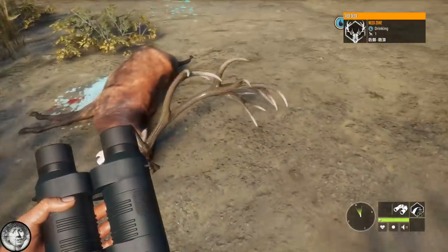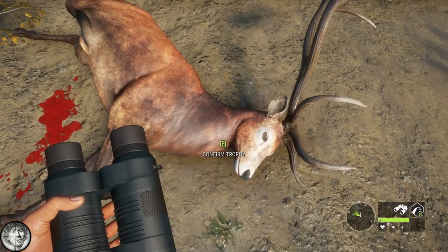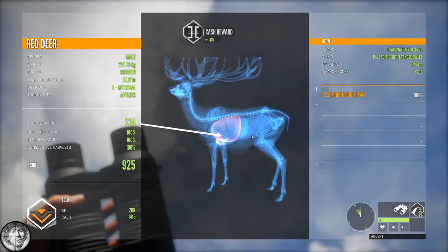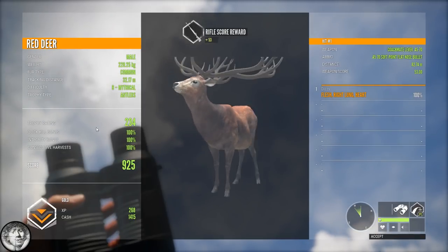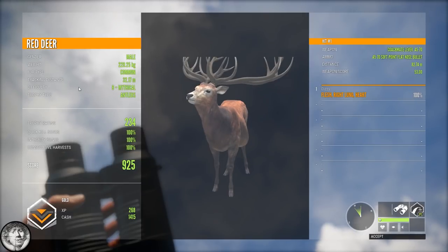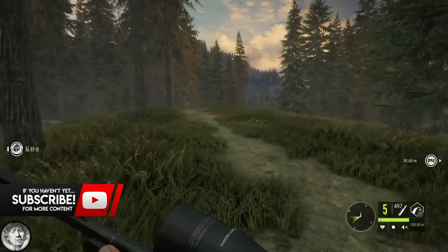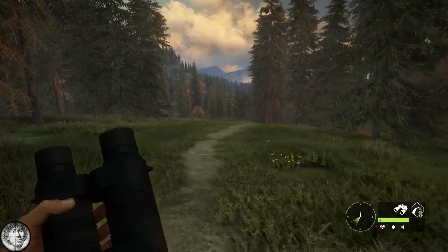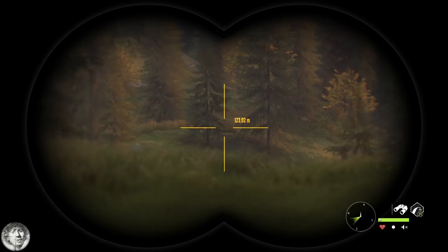And here's our red deer. I still don't have a diamond red deer on Hirschfelden — I have one on Park Fernando but not on Hirschfelden. This is a gold 925, a very big mythical red deer. He was sniffing us already, so we shot him just in time. Very nice red deer. I am actually still looking for a lot of diamonds — I think I only have the wild boar on this Hirschfelden map, and that wasn't even on my own map; it was on a multiplayer server. So I really need to get to work.